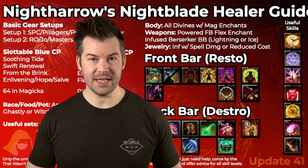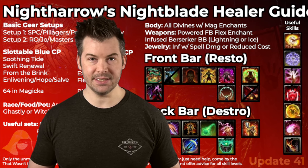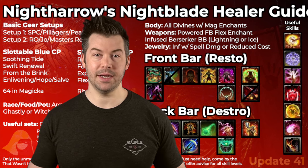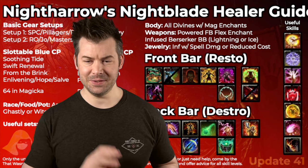First up, Minor Savagery. Minor Savagery is a unique buff that increases the weapon damage of your group by 10%, and you can't get it anywhere else in the game. The only other comparable thing you can get is the Magicka version from a different class.